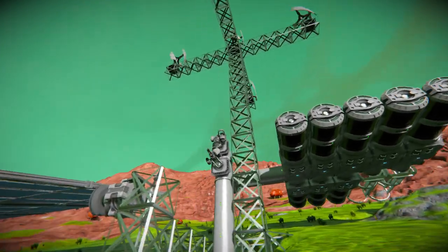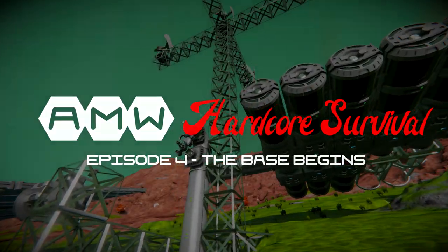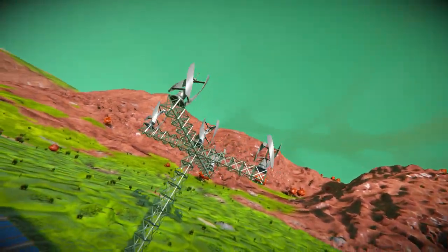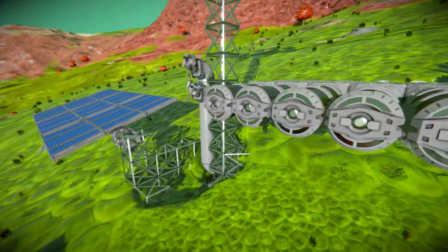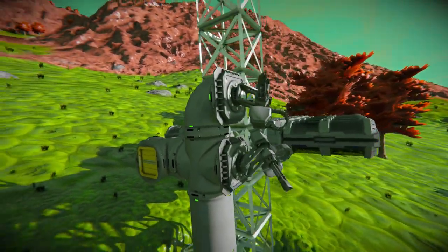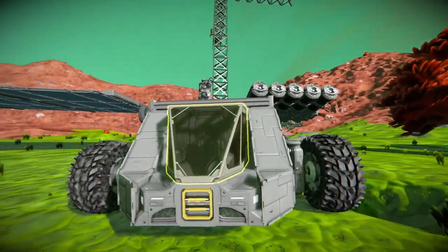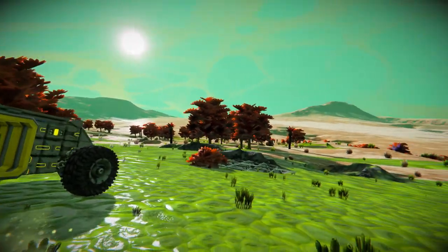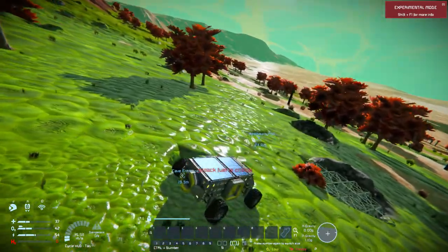Welcome back everyone to the Space Engineers Hardcore Survival Series. If you've seen the last episode you're probably thinking this looks a little different. I've been spending all my time upgrading this entire platform — added three more wind turbines, loads more oxygen farms because two are basically useless on their own, and we already had two gatling turrets. But we've also got this now, which is a vehicle. It's not the nicest looking thing in the world, but it will serve its purpose: to get us down there and defend us. I'm going to be stripping the turrets off the base completely and putting them on this vehicle.